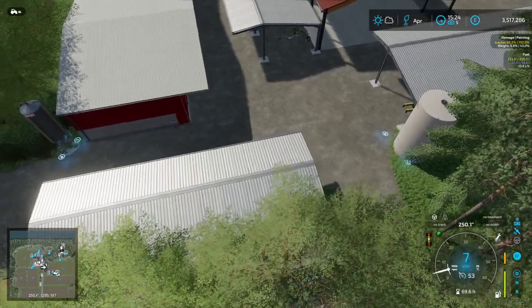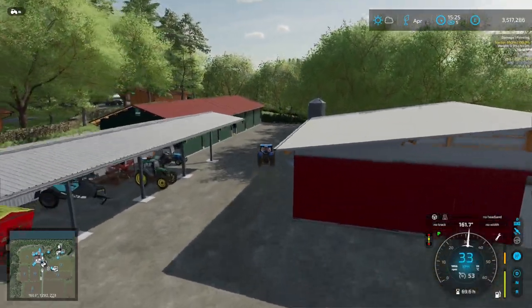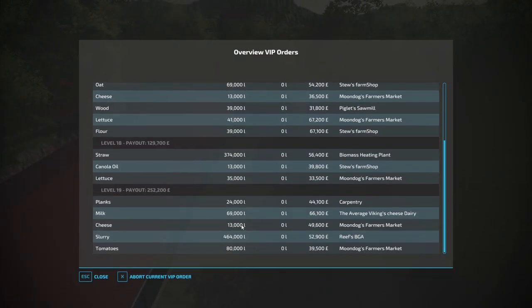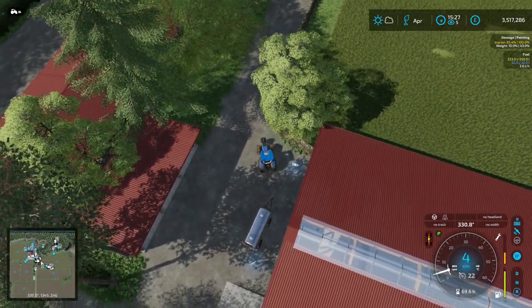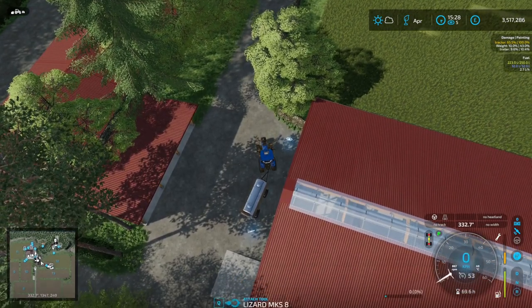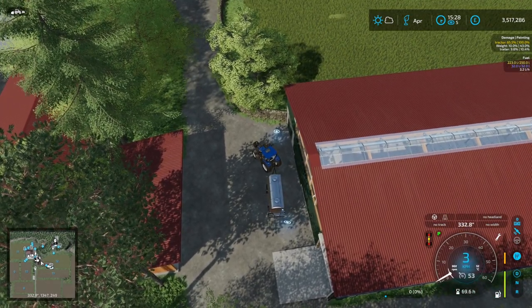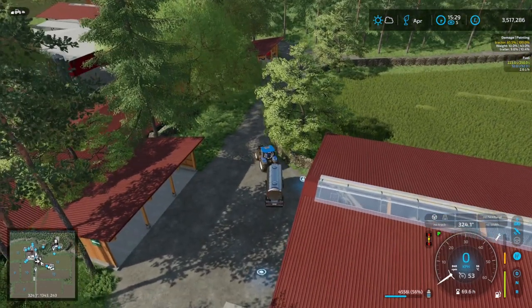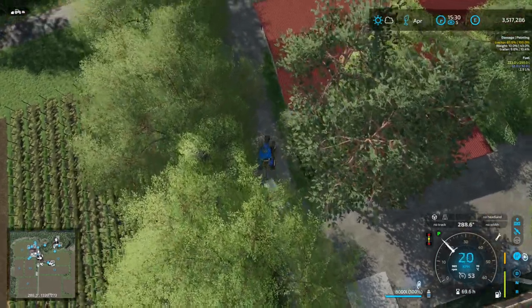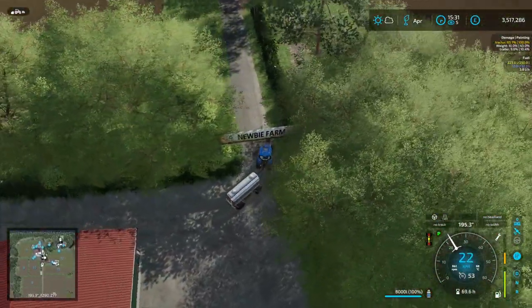I'm going to spend time moving some milk over to the dairy because we need to produce a good amount of cheese. I need 13,000 liters of cheese for one order and another 13,000 liters a couple levels down. I have a little over 8,000 liters of cheese already produced at the dairy sitting there ready to go, but I want to make sure we can fill that order immediately, so I'll move things so the dairy can continue producing and have at least 13,000 ready.